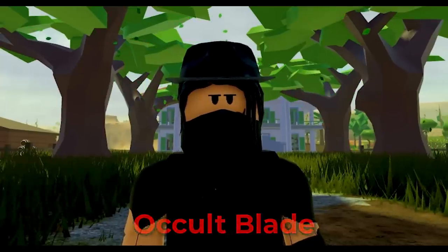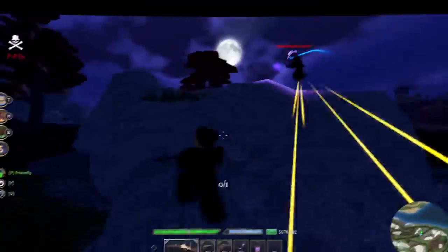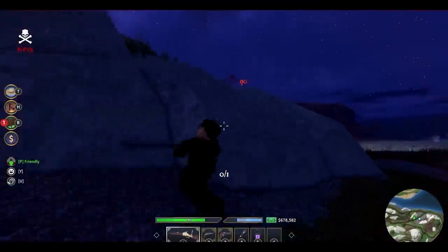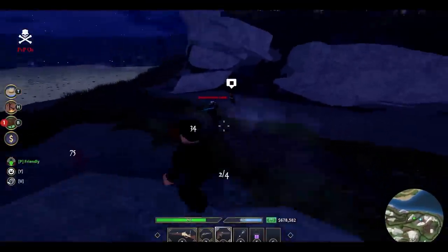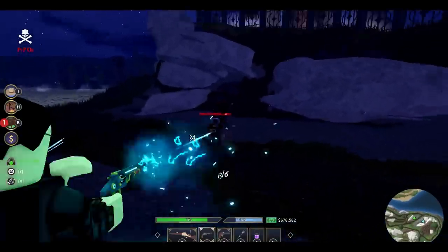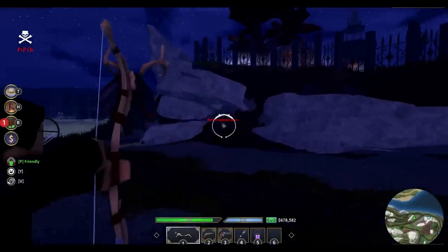Next up we have the occult blade. To unlock this you have to hunt down a demon-level zombie inside the map called Demon Hunter Carter. He spams and can run at a very high speed, and has a chance to drop the occult blade. To kill him just angle abuse and spam your weapons — I recommend the Hard 4 because it is easy to pick off with it.